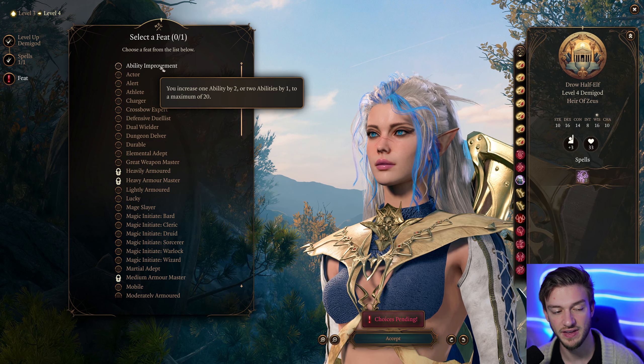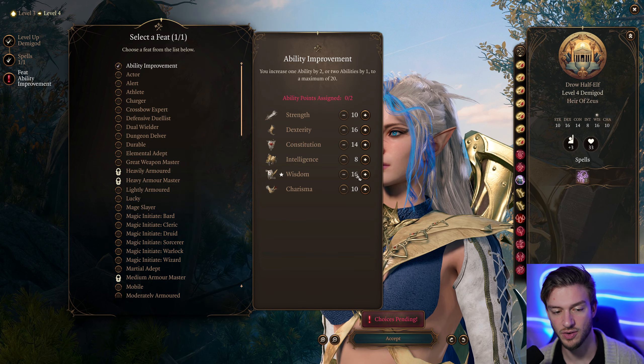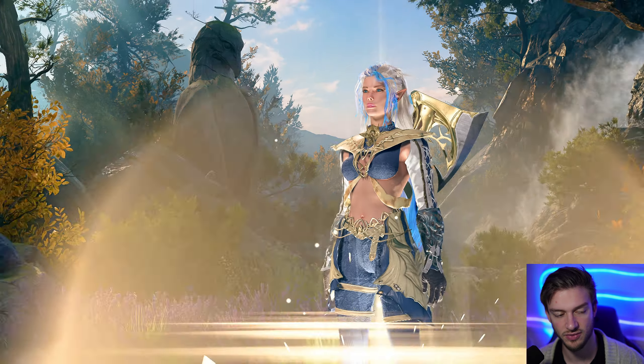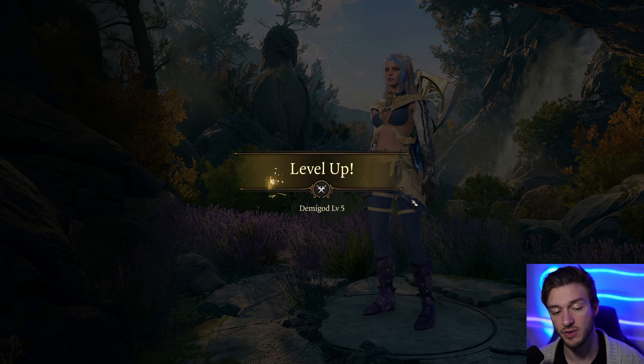For our feat, Alert can be a good choice, or we can go with increasing our Wisdom or increasing our Dexterity — those are the three best choices. We're going to go with more Wisdom.